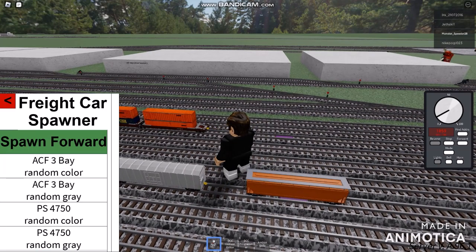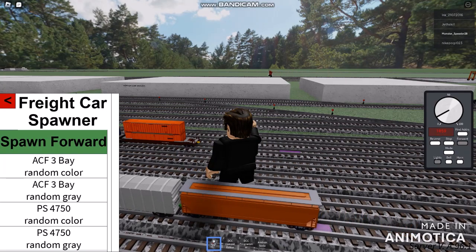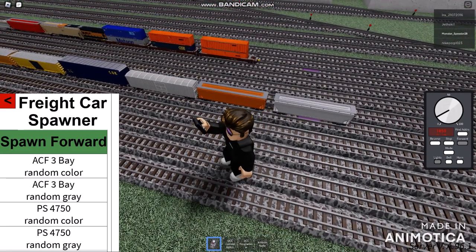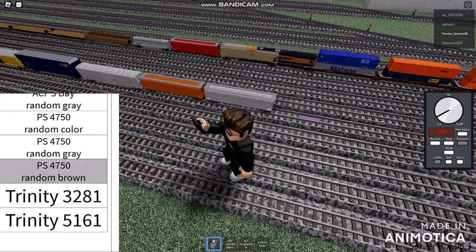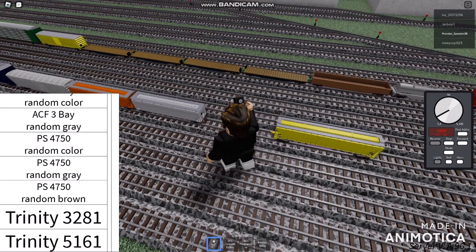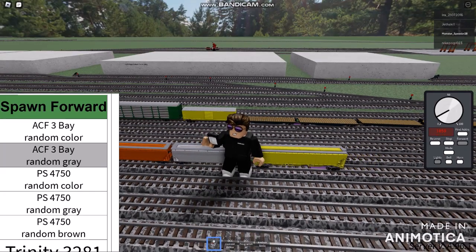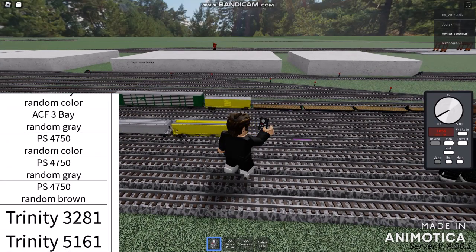That's gonna be doing for a random color. I'm just using a random color no matter what. I need to wait. Using the color gray — which means it's absolutely not a color. Looks like everything is gonna be random. We have the PS and SCF. Another hopper is a little bit big — ACF 3 and the PS 4750. It's absolutely gonna be doing for always random brown as well.